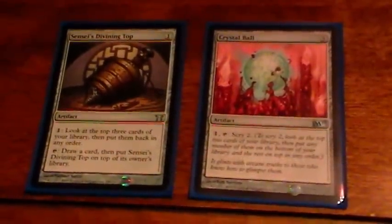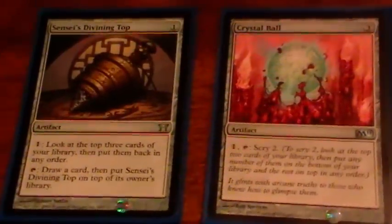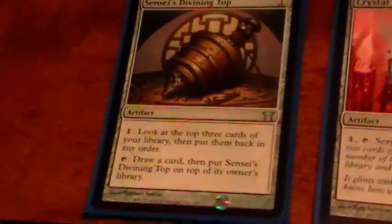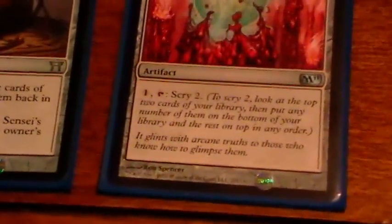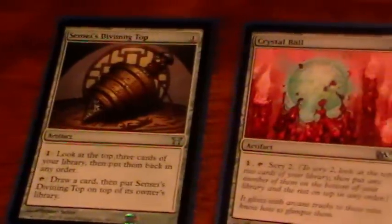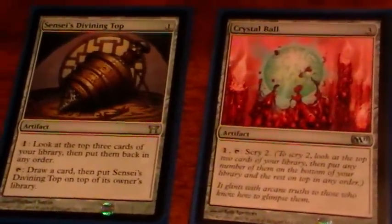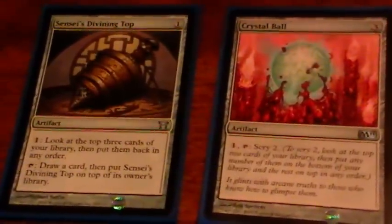Next we have Sensei's Divining Top and Crystal Ball. These aren't really card draw, but they're going to fix my draws to make sure I'm always getting something relevant. Sensei's Divining Top is good because it's almost impossible to kill — it can always save itself from dying. I like Crystal Ball because it can actually tuck stuff on the bottom if I don't want to draw it. The Top is really good in a deck that has a lot of shuffle effects like Fetchlands, but this deck doesn't have many of those, so most of the time I actually prefer Crystal Ball. But they're both really good.